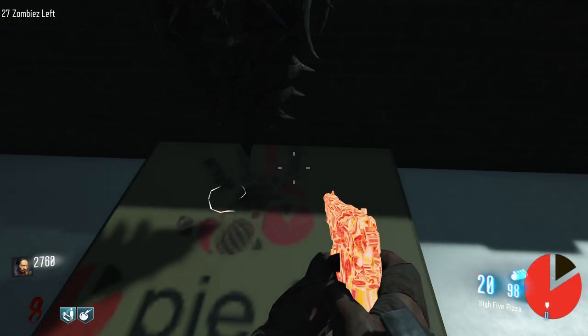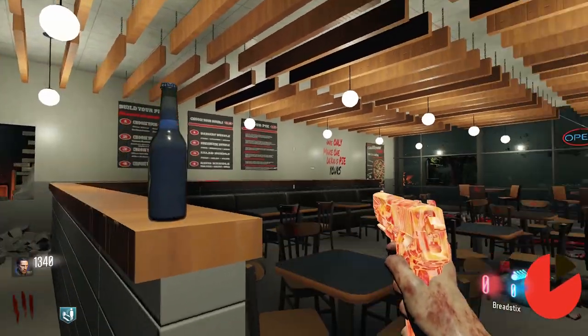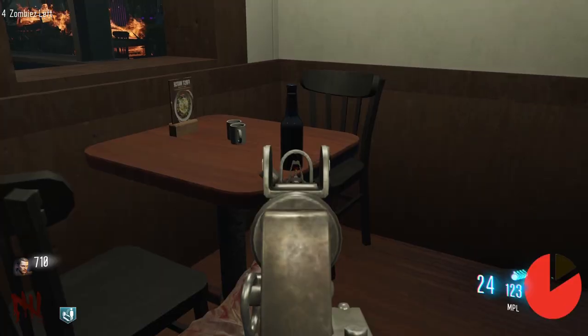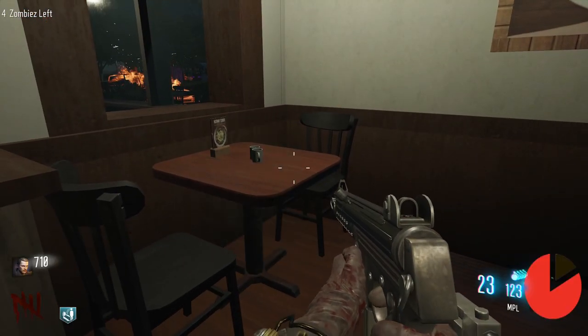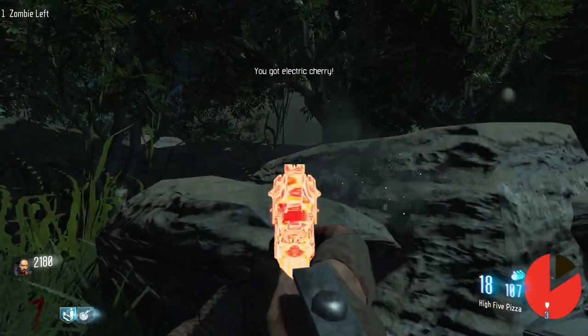You can also upgrade the shield at the pizza box on the roof. You can also get a free perk. To do so, you'll need to shoot the three perk bottles found around the map. The first one is found right at spawn, one is found in the cafe on the table by the room with a soul box, and the last one is found in the forest on this rock by Watchful Wolf.